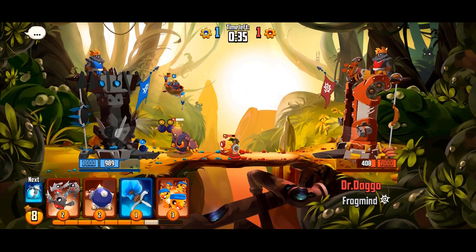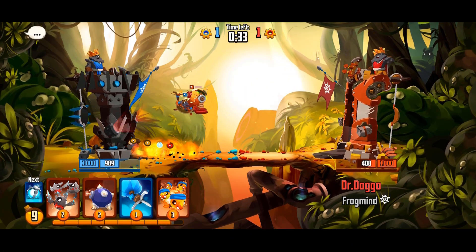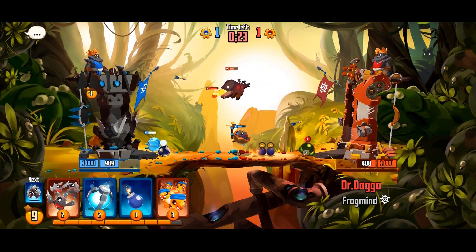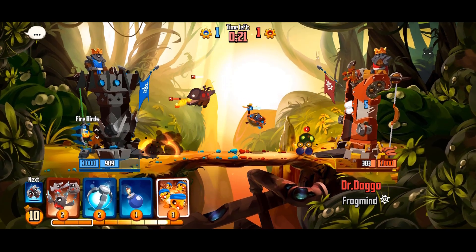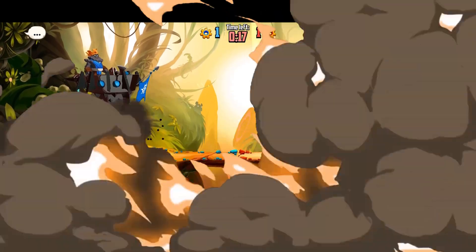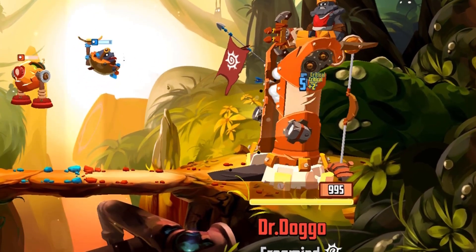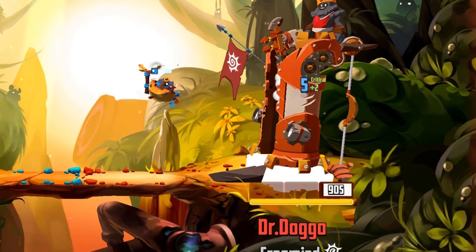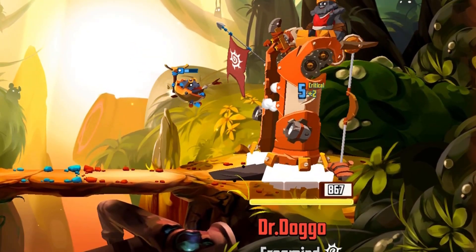If you have the second bow activated, it can deal with multiple different clones with the help of the tower, even including some tanky clones such as Drago. It can keep the tower in a vulnerable state for longer by attacking it from a distance, and the tower won't explode until it stops attacking it.